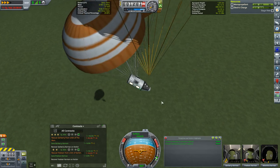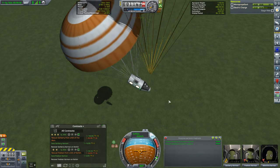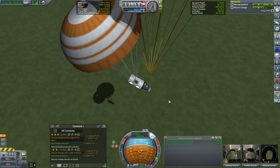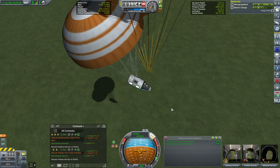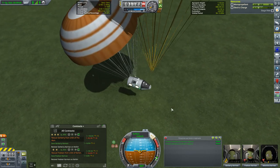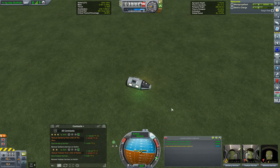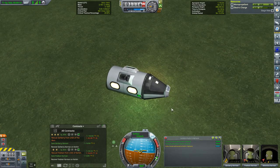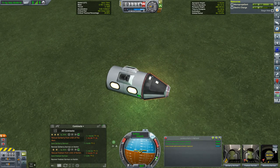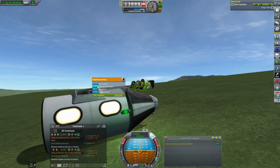The only thing I'm a bit concerned with is rolling once we touch down in the highlands below us, but I think the reaction wheel should hold us steady. We'll level her up just as we touch the ground — Touchdown! Science! I can do a surface sample! This is a pretty roundabout journey to get ourselves to the highlands just outside the KSC for 0.5 science! Yee-haw!